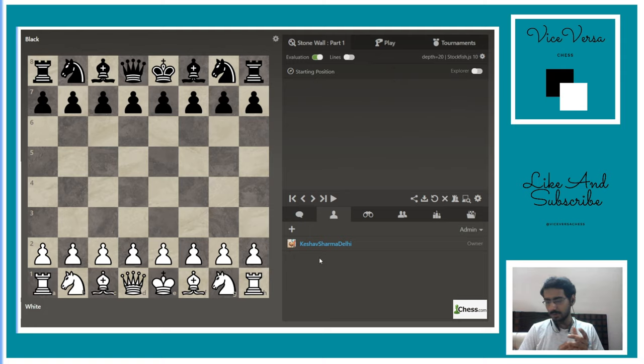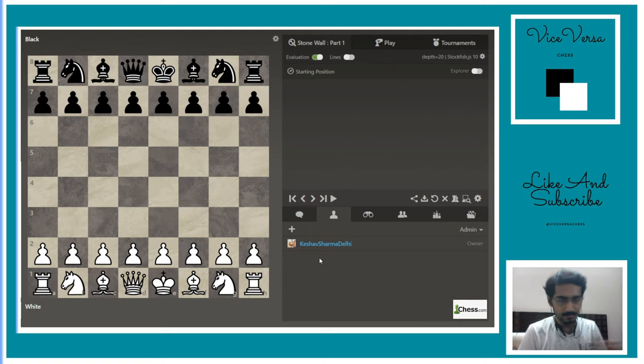First of all, we are going to talk about the setup for white. The setup is: d4, d3, bishop d3, f4, knight f3, c3, knight bd2, queen c2, and castle.